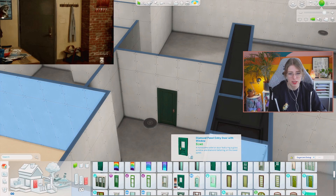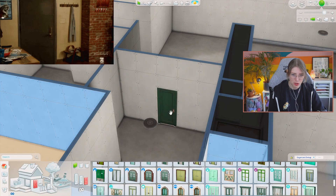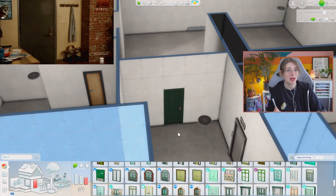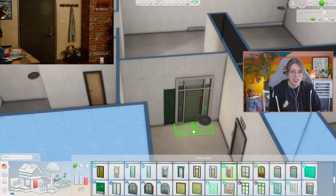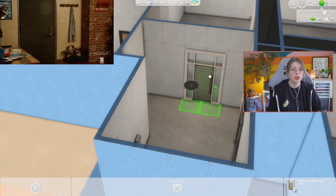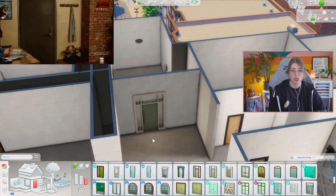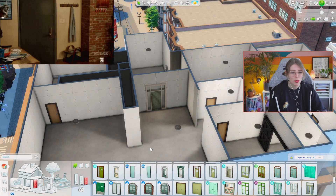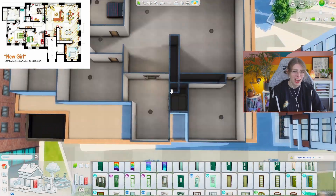The doors in The Sims are so meant for standalone houses that if you're building an apartment and want a door without a window — because you're in an apartment — it's actually hard to find one, especially since I don't want double doors. Something like this is actually perfect size-wise for their front door. The only problem is it's glass. It's an apartment — you wouldn't have a glass door — but I might still use it because it just looks better and matches the loft vibe.